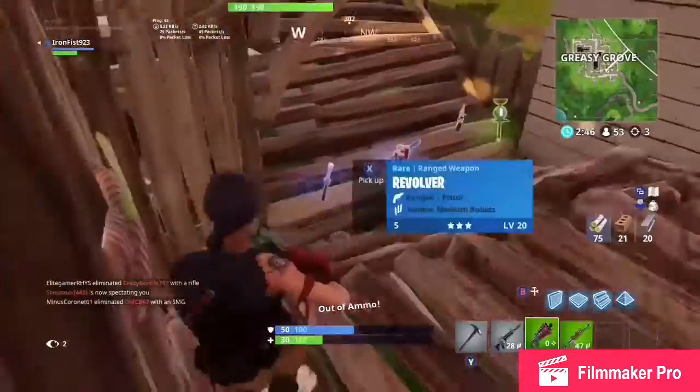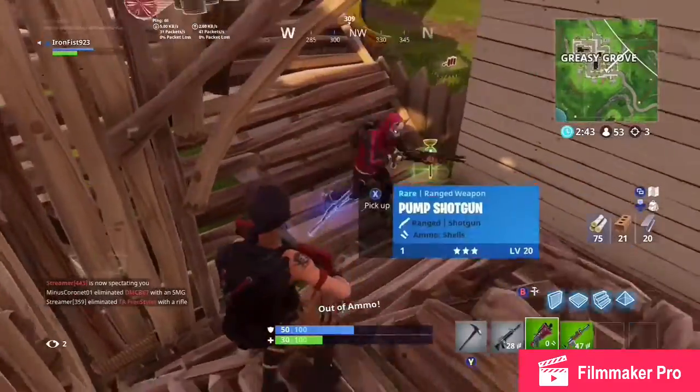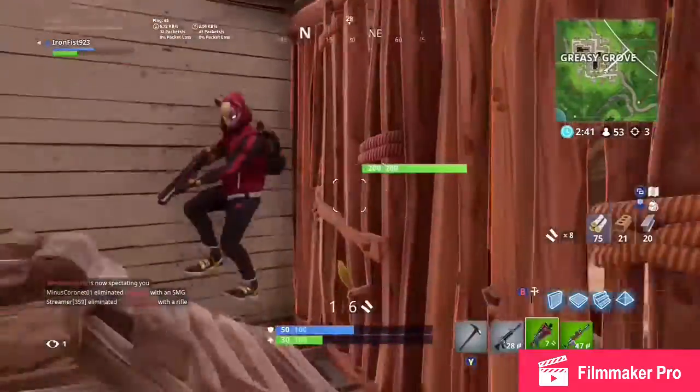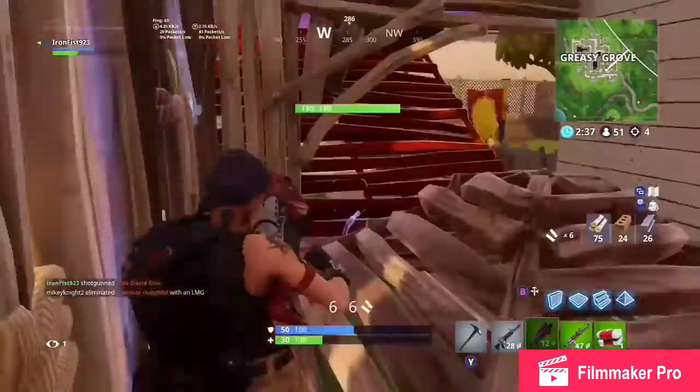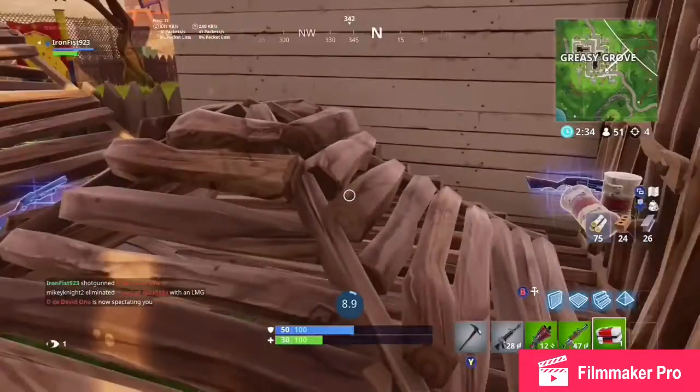He builds a ramp instead, and I hit him with the attack again which is doing me some good work. I hear the guy coming, then quickly pick up the shells and shoot him twice — and that kills him. That's the fourth kill of the round, which is only two off my record because that's six.